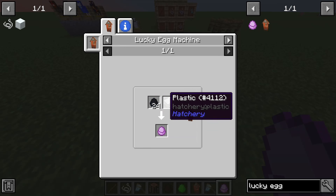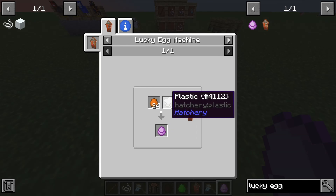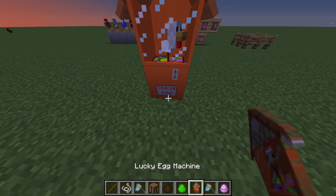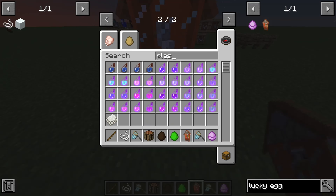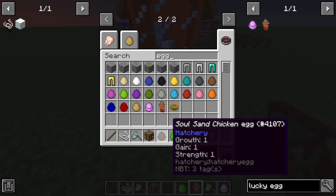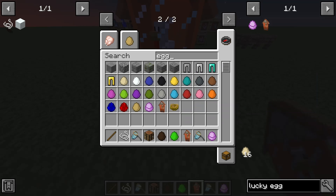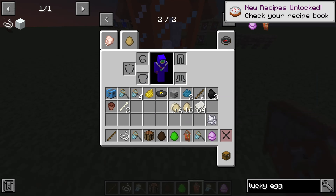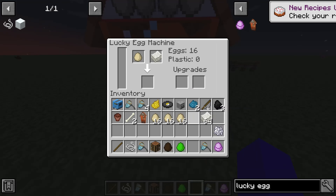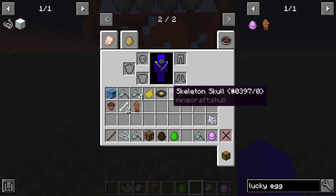It'll take any eggs and plastic to make one of these in a Lucky Egg Machine. So if I place this back down and get some plastic and eggs — there we go, some eggs — now I can make this Lucky Egg. I can get a random output from it in a couple minutes, like an RF capacity or speed upgrade.